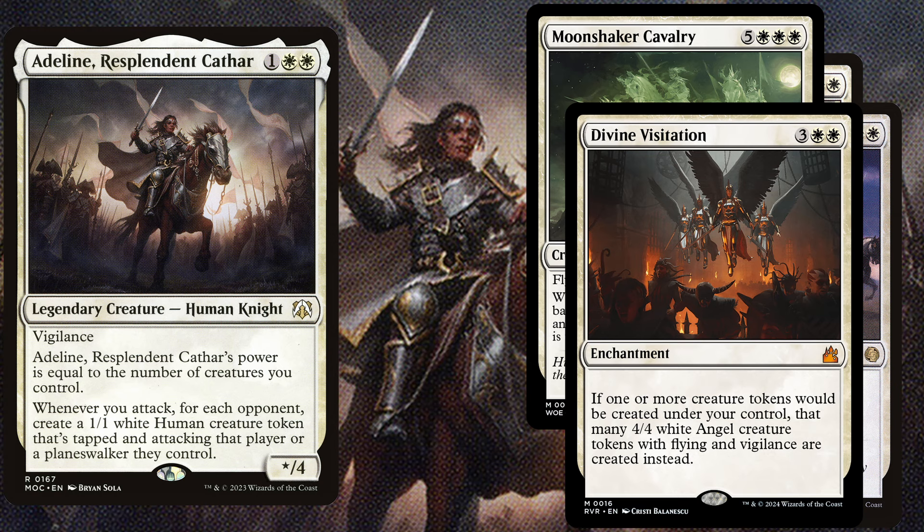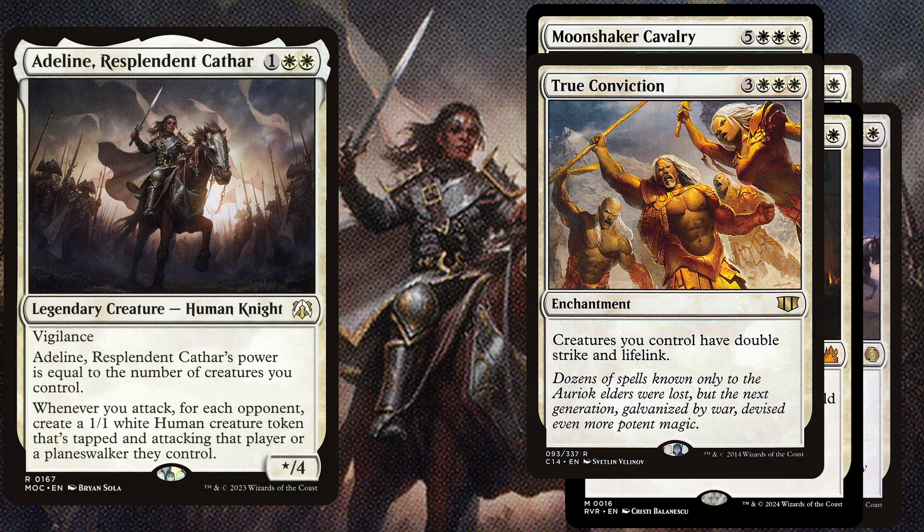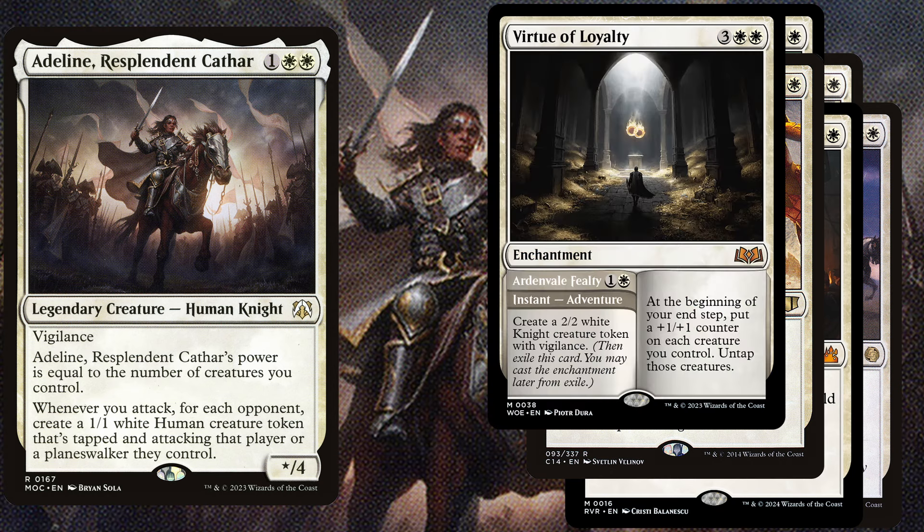Divine Visitation is a 5 mana enchantment and if one or more creature tokens would be created under your control, that many 4/4 white angel creature tokens with flying and vigilance are created instead. True Conviction is a 6 mana enchantment and creatures you control have double strike and lifelink. Virtue of Loyalty is a 5 mana enchantment; at the beginning of your end step, put a +1/+1 counter on each creature you control and untap those creatures. It also has an instant side for 2 mana where you create a 2/2 white knight creature token with vigilance.